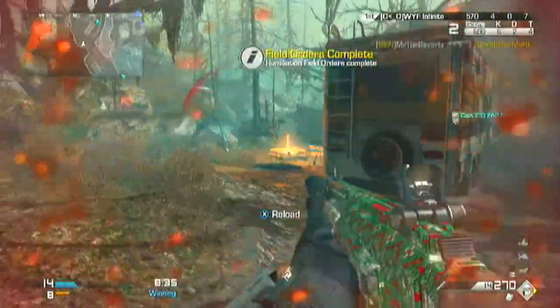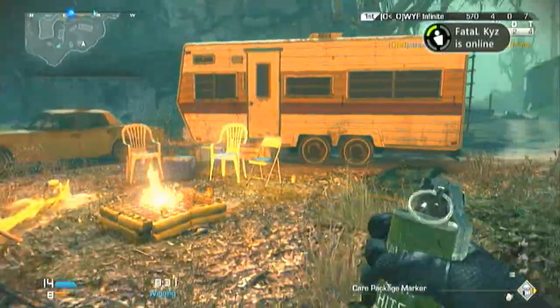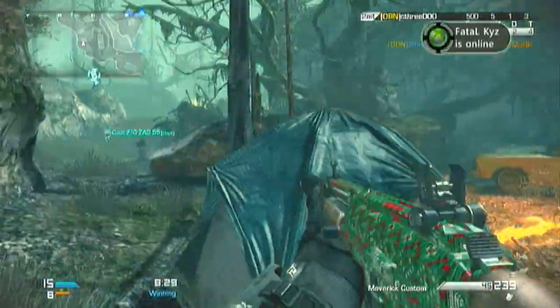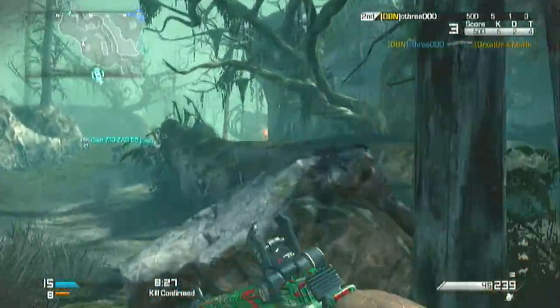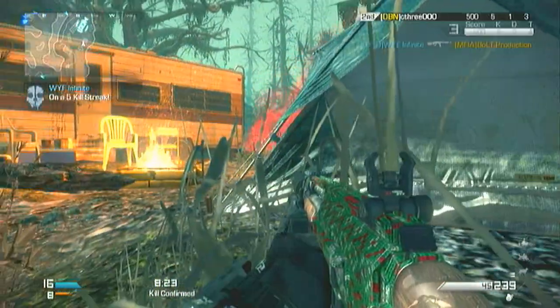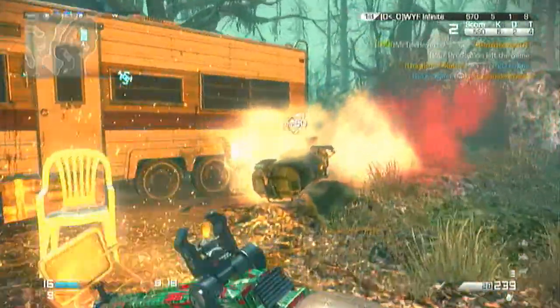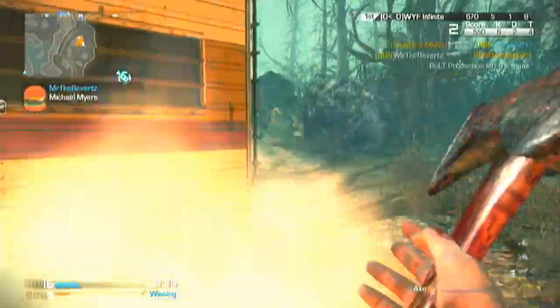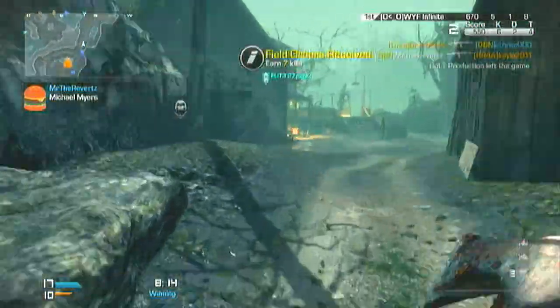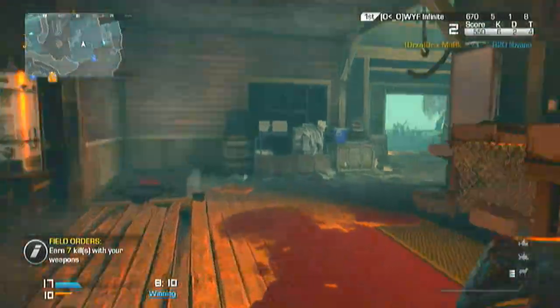It's really close-quarters battle, so if you're going for that field order and you really want to get it, I'd recommend sitting back and being a little cautious when you play — don't rush out. It really depends on what kind of field order you have. If it's a knife kill, then you should try to rush out, but if it's like a humiliation, I'd recommend being cautious and waiting for guys to come to you.